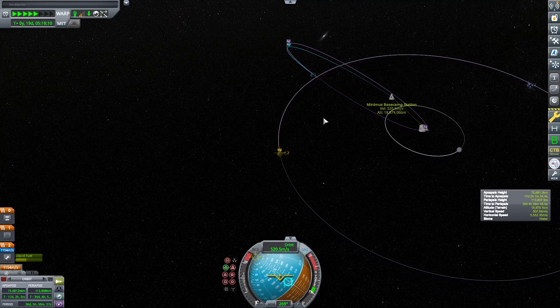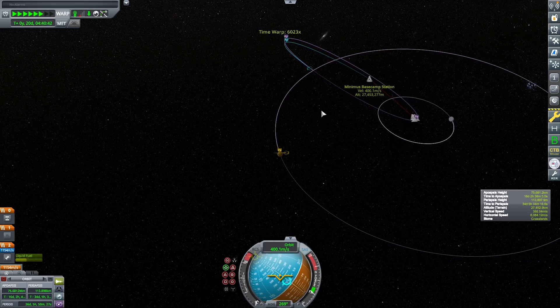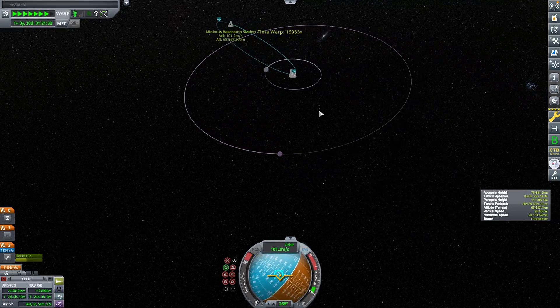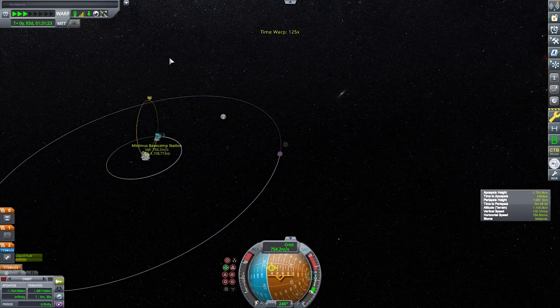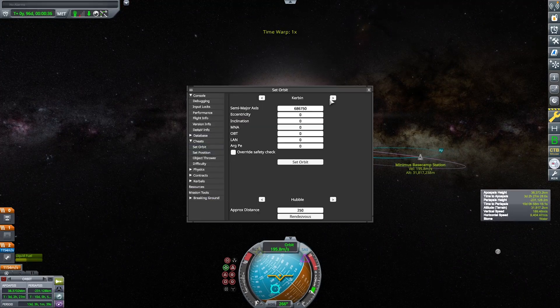The encounter was gone and I was just going to be in a very elliptical orbit of Kerbin. That made me genuinely mad — this is when the encounter disappeared. I don't know why this is happening; if anyone knows, please tell me. We got a Mun gravity encounter but I don't want to go to the Mun. I want to go to Minmus orbit, so I really had no other choice but to use the cheat menu.